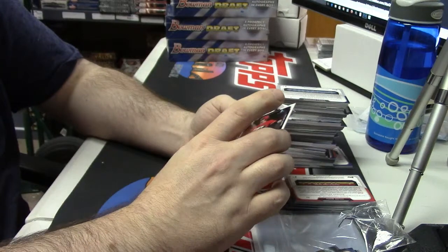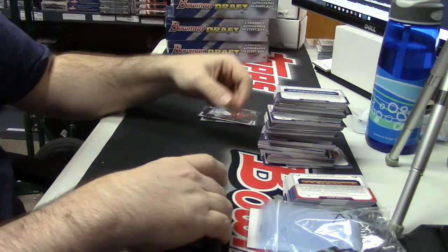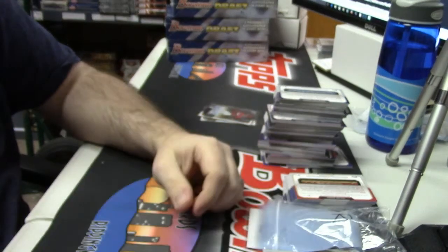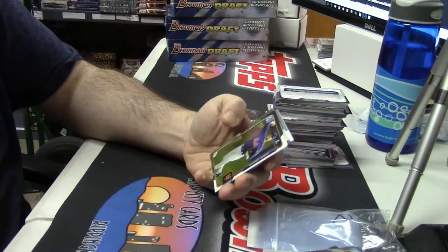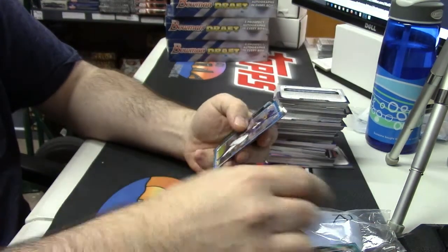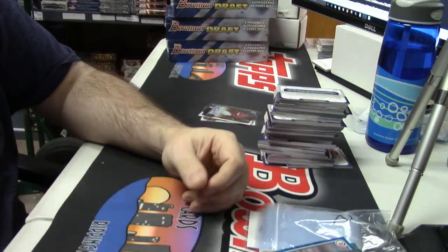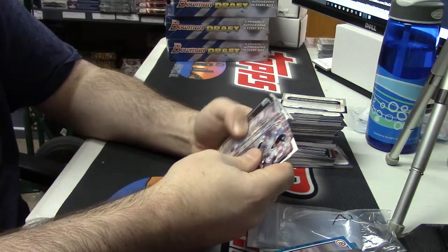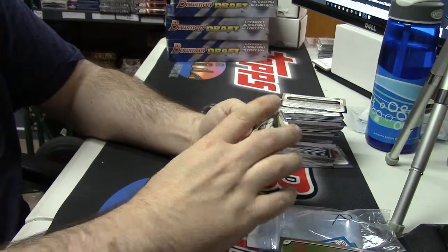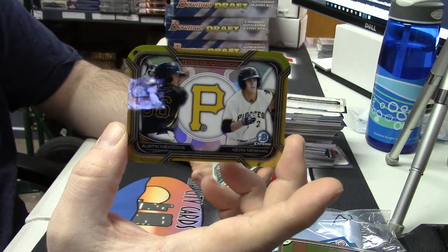For the Angels, Taylor Ward — base auto. Nicaragua Draft Night. Mountcastle Sky Blue. Blue paper for Garrett Whitley of the Devil Rays, 149 out of 150 — almost an eBay 1/1! Oh, so close. Teams of Tomorrow for the Pirates — but the gold variation, 33 out of 50. Gold variation for the Pirates.